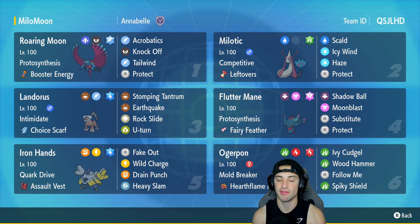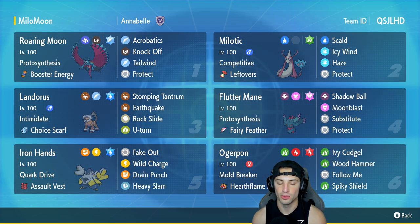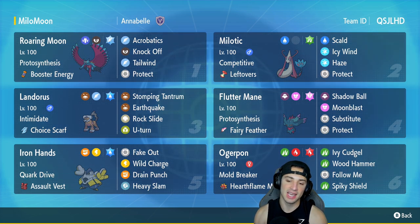We've got Choice Scarf Landorus in our third slot with Intimidate and a great moveset of Stomping Tantrum, Earthquake, Rock Slide, and U-turn. In our fourth slot we're rocking Flutter Mane with Proto Synthesis and the Fairy Feather as its item, running Shadow Ball, Moonblast, Substitute, and Protect. Iron Hands is in our fifth slot — great Pokemon for any team inside or outside Trick Room with Quark Drive and Assault Vest. Its four moves are Fake Out, Wild Charge, Drain Punch, and Heavy Slam.